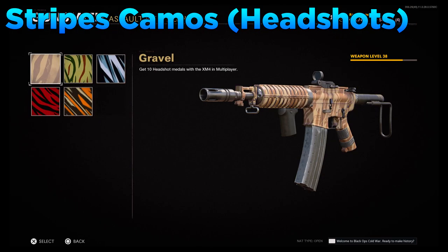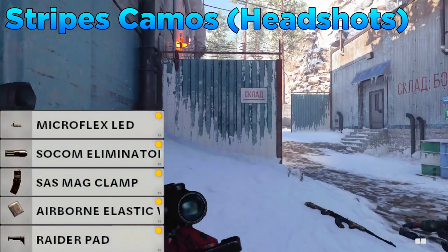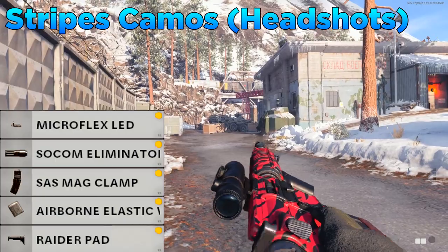Moving on to the stripes camos, this is where you need to get headshots. Specifically you need to get 100 headshots with assault rifles. For the class setup, the attachments are the Microflex LED, the SOCOM Eliminator Muzzle, the SAS Mag Clamp, the Airborne Elastic Wrap for the handle, and the Raider Pad for the stock.